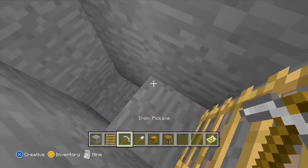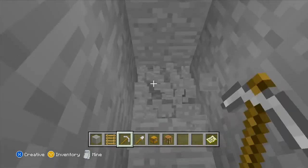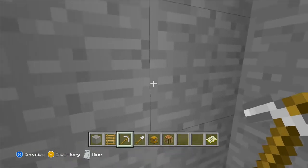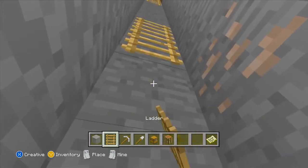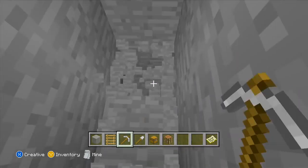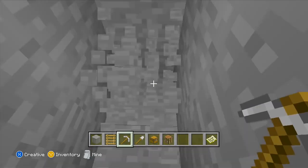Now we're just going to go all the way down. Doing this method, just keep on going down. We found quite a lot of iron. Make sure that you place the ladders as you go. I am playing in creative, but if you're in survival, make sure to place the ladders as you go down.